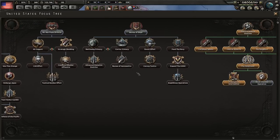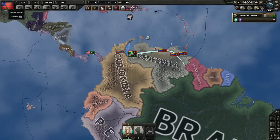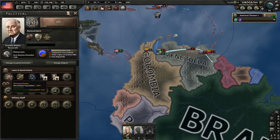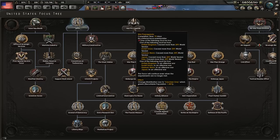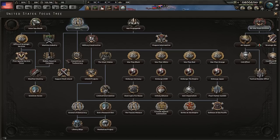We are out of all the bad modifiers essentially. I forgot to choose a new focus — go here: WPA for extra political power. We do have enough power to modify the government. We could remove Disarmed Nation, but we won't need to because soon world tension will go up and we can do War Propaganda to switch to Volunteer Only, and from there go wherever you want.